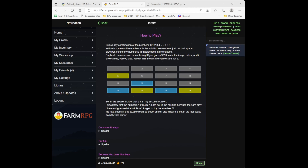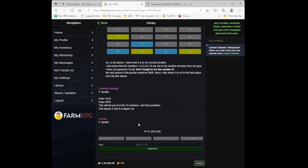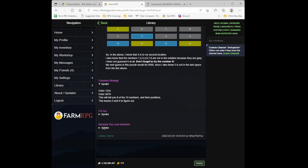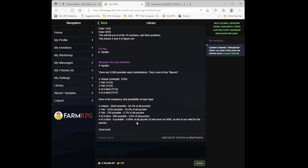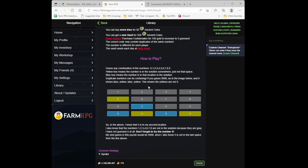The library page has a pretty good strategy: enter combinations 1-2-3-4, then 5-6-7-8. That leaves everything but nine and zero still to guess. There's also a breakdown of how many combinations exist where all four numbers are unique, where there's one pair, two pairs, three of a kind, and four of a kind.